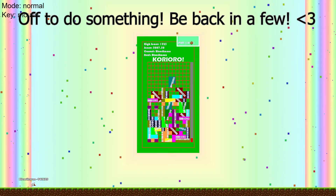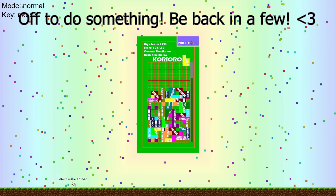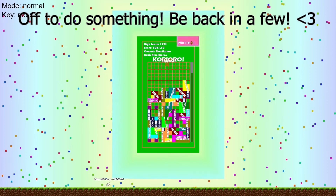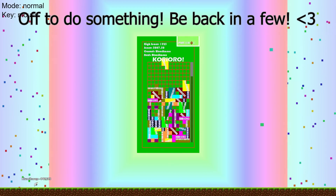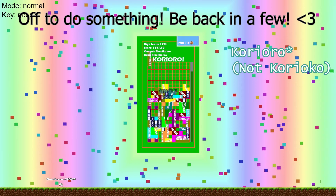The goal is to clear out a line. If you get all 12 blocks filled in the line, it counts as a clear, and you get a certain amount of points for that. Of course, you get more points for a double clear, triple clear, quadruple clear, and the very rare Koryoko, where you get a five-in-a-row clear.